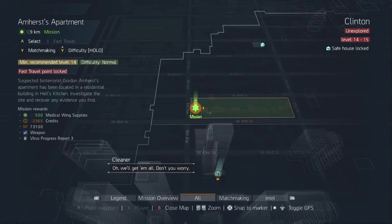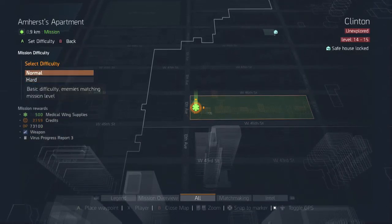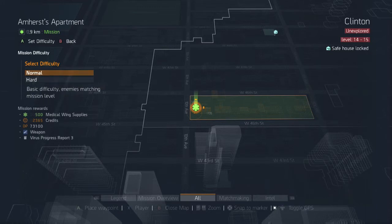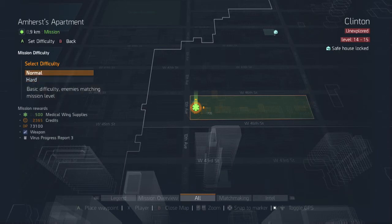When you go into the difficulty setting, the credits change by 1,000, but the XP stays the same. So if you do a mission on hard difficulty, you're not getting extra XP — you only get a thousand more credits and a new blueprint. To me, that doesn't seem like a good deal.